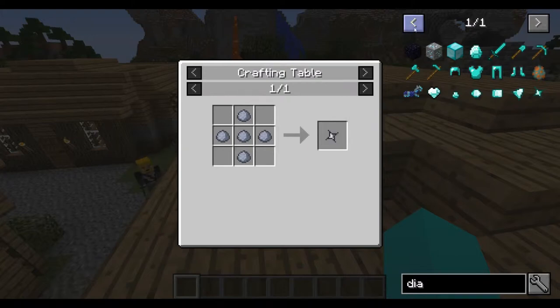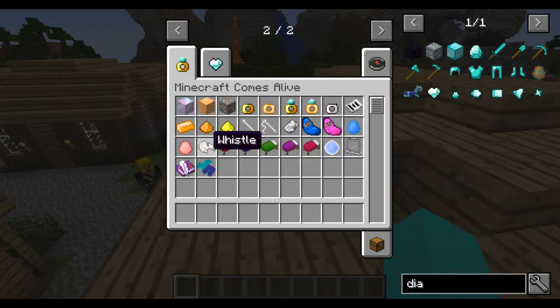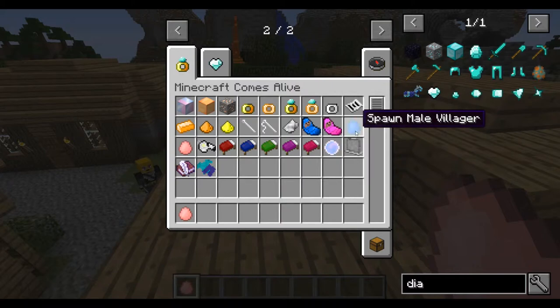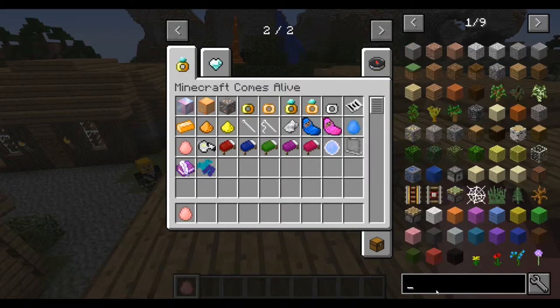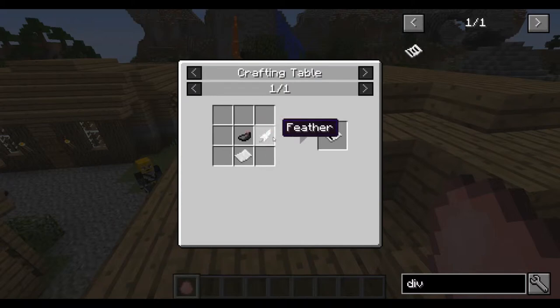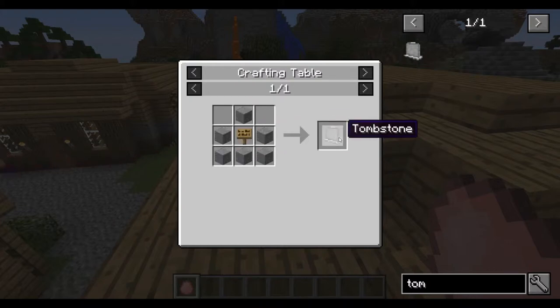Now we're gonna spawn some female villagers and find one that looks good. But before that — there are also divorce papers. How to craft a divorce paper: you're gonna need paper, an ink sack, and a feather. And how to craft a tombstone — which is basically a gravestone — you're gonna need any type of stone except cobblestone, and moss stone too, to craft this.